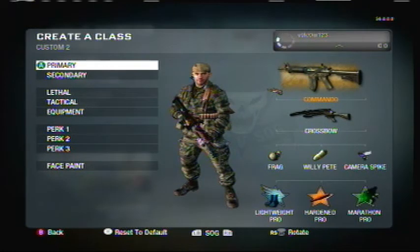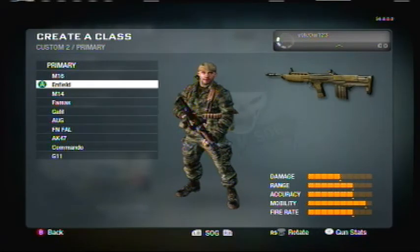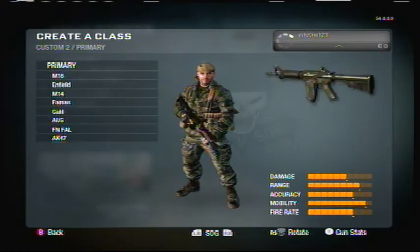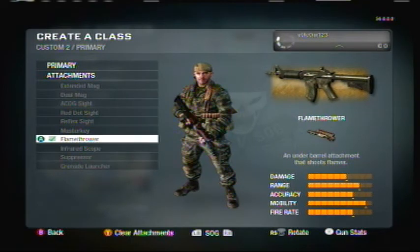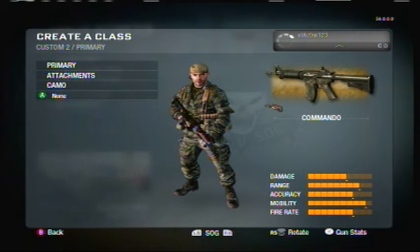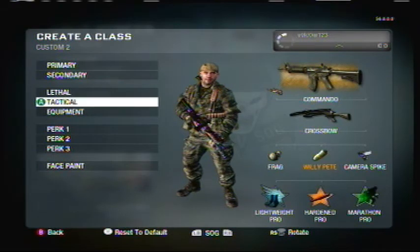Alright, so the class you're going to need: for your primary, you're gonna have to get any assault rifle with the flamethrower attachment, like you can see I have right now. And the camo, you just make it to whatever color you want the crossbow to be — so I have it as gold.